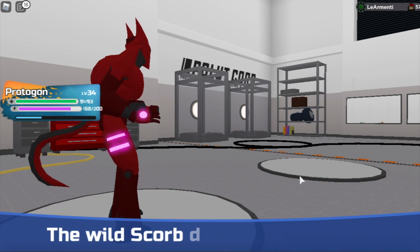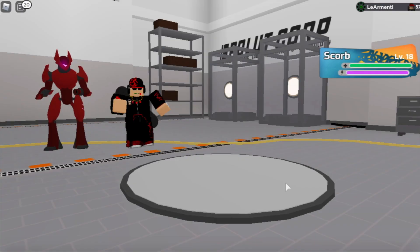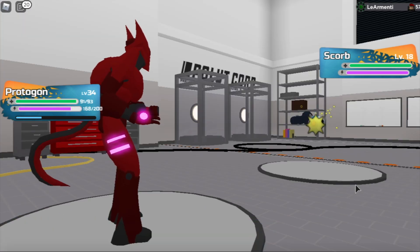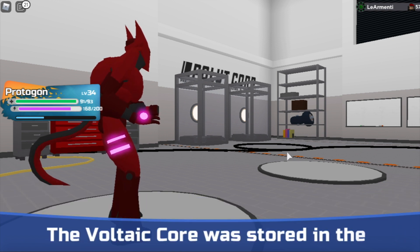Scorb you find it in the Pollut Corporation labs. To get there you just need to go to the Pollut Corporation place in Zephyrite City. Then take the stairs underneath and get to the sewers. When you enter the sewers you can access the lab pretty easily. When you go to the labs you will actually see a lot of Scorps there.